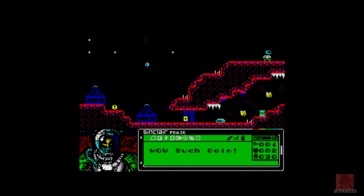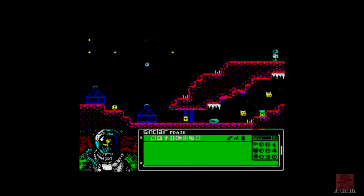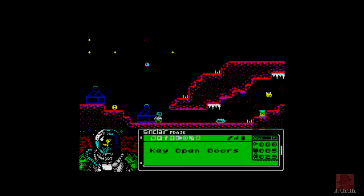We've got to collect these yellow coin things, but we need to find all eight items to repair the ship. The map is quite big. The graphics are really cool — you can see in the bottom middle in green, I think that's the items we've collected so far. We've got one key, four of those, and three lives. Crash into any of the stuff and you're doomed. You can fire to kill things.